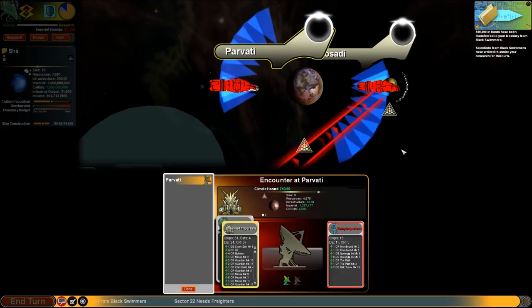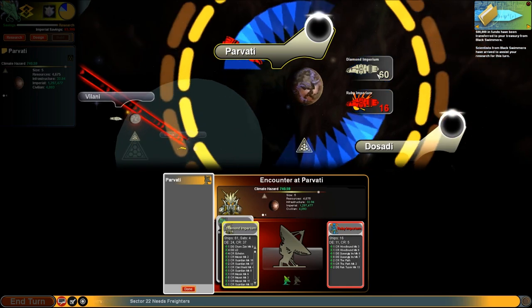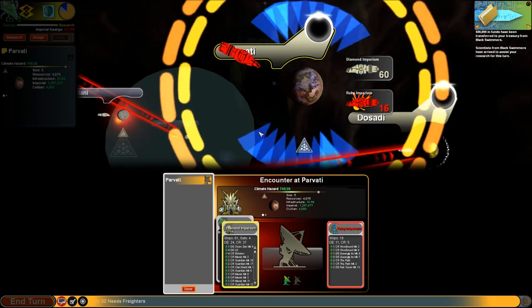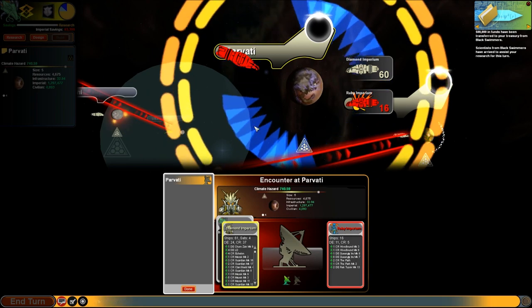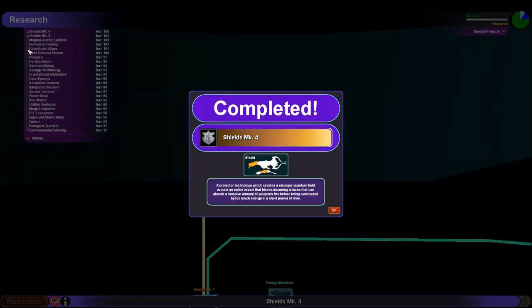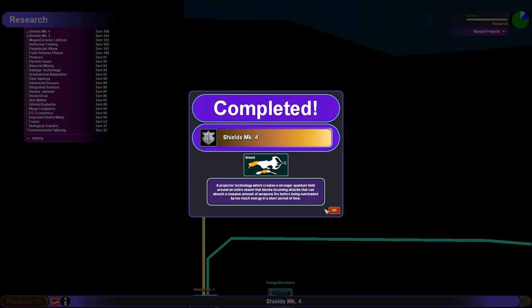There's a big offensive coming in from the Ruby Imperium on our friends the Diamonds. I really don't think we need to see more of this — even though it is over an inhabited world, so they probably won't do any damage. I just want to build my fleet, so we'll be skipping right along. We have made a breakthrough, elder. That's the stuff.